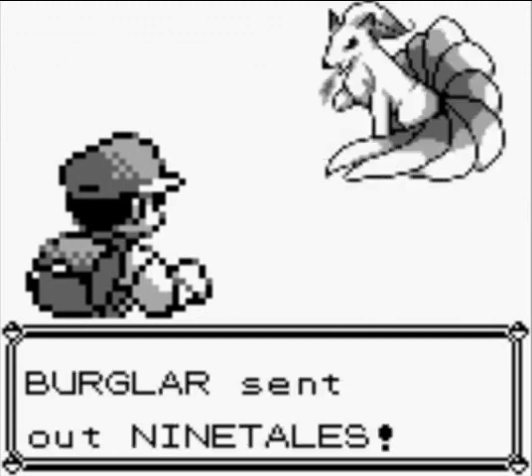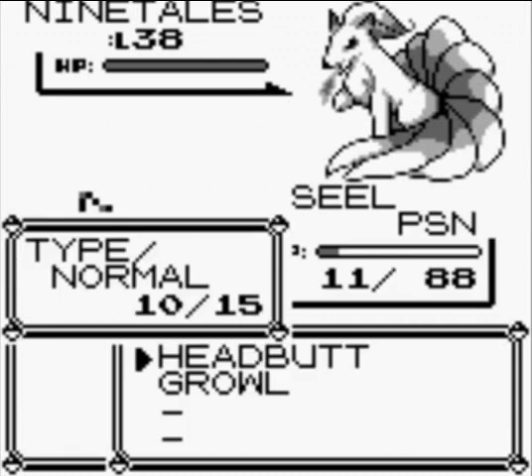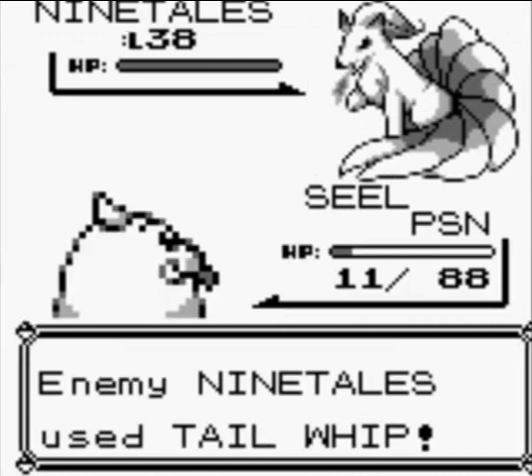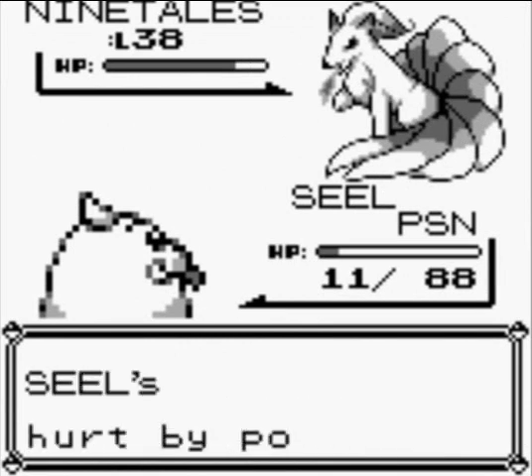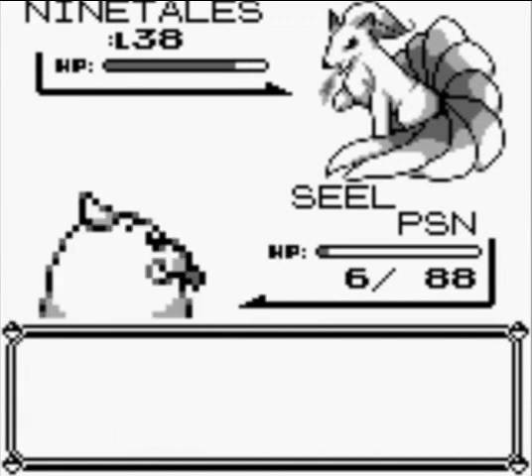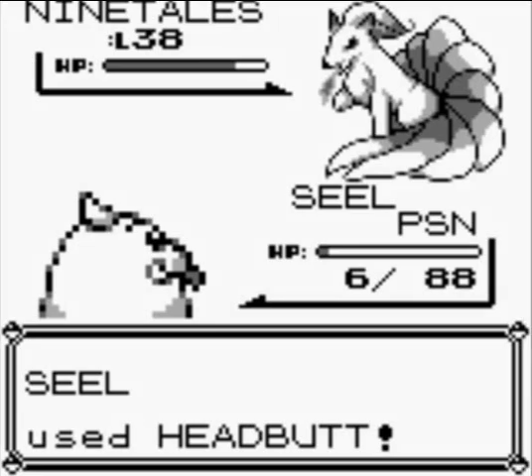One of the Pokemon here is Ninetales — a Fire-type. Headbutt. Critical damage did that. I think it's going to die from poison before it dies from getting hit by Ninetales.